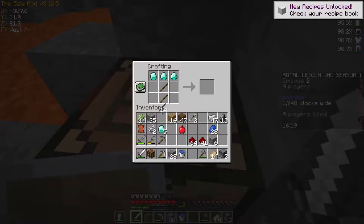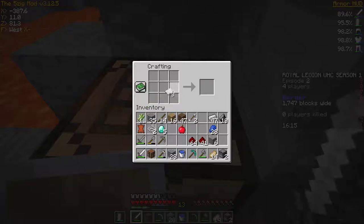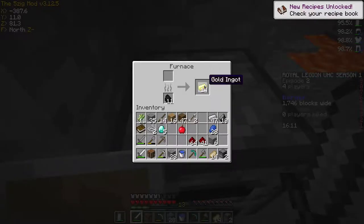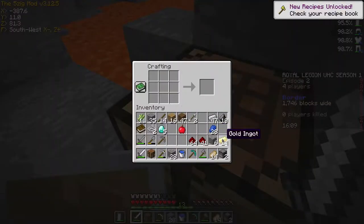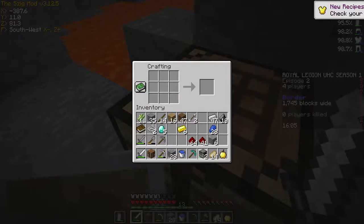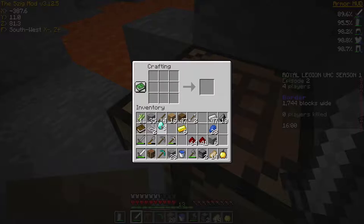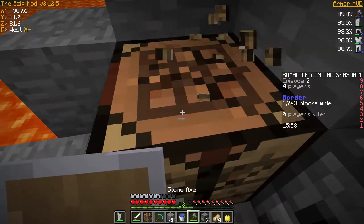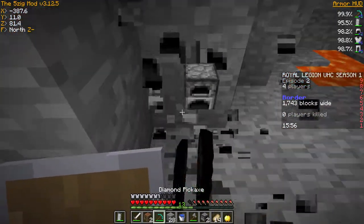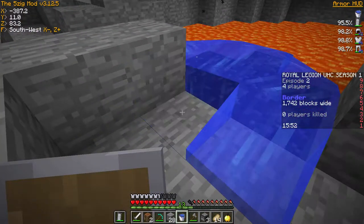The diamond pickaxe is needed to get the obsidian. I'll make the book right away — got the book. Now I just need the obsidian. I'll make that gold level right now just in case I need it. That is perfect right there — two diamonds for the enchantment table, and three for either a diamond sword or a diamond axe.